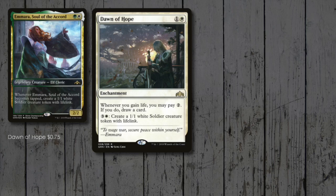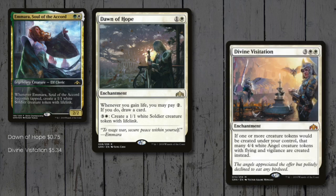The pivotal parts of the deck are next. A lot of our tokens have life gain, so we should be able to consistently draw cards with Dawn of Hope, and the mana sink of making soldiers is great too! Divine Visitation is a huge part of the deck — all of these tokens we're producing get instantly upgraded to 4/4 angels, so we want to get this enchantment out and not lose it!